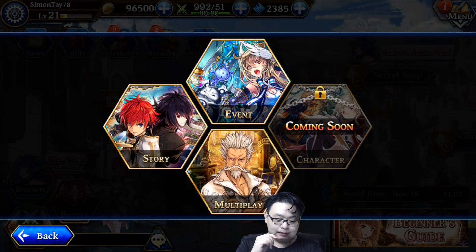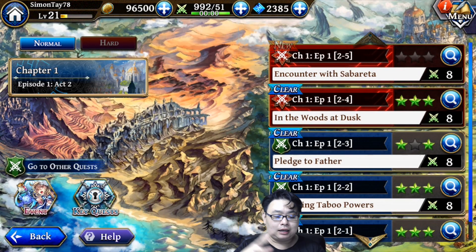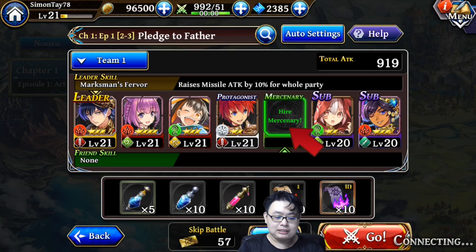Let's get down to the gameplay and go into a quest. I'm going to try out the story quest. When you go into a new game you can select different teams you've set up for different kinds of levels. Each individual character has different elements — for example, a green color element, a white light element, and a dark element. You can also hire mercenaries from the public.